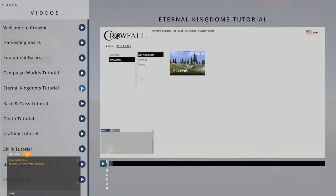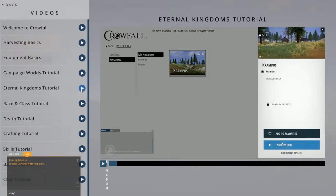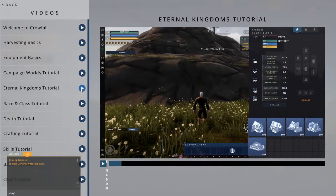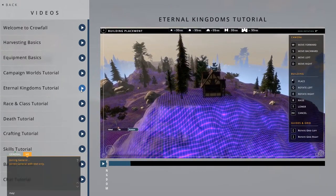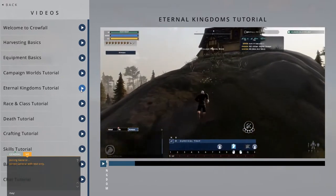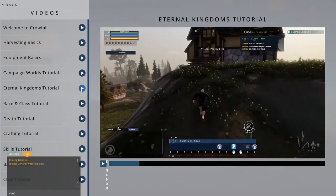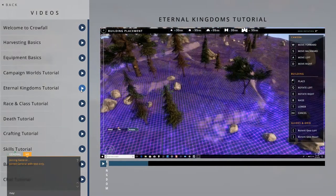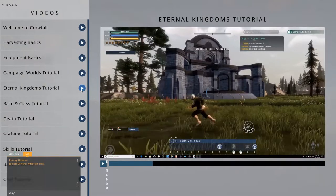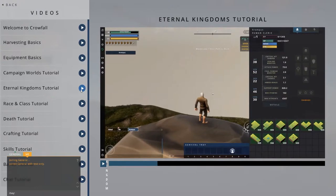Your Eternal Kingdom, or EK for short, is your own personal world. You can customize it by placing buildings and parcels of land to make your kingdom unique. These buildings and parcels can be crafted in game or bought from the store. Once you have a parcel in your inventory, you can place it through the Kingdom Editor interface. In your EK, press Escape, then select Edit Kingdom.